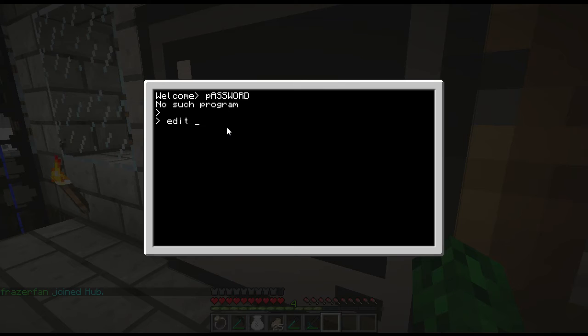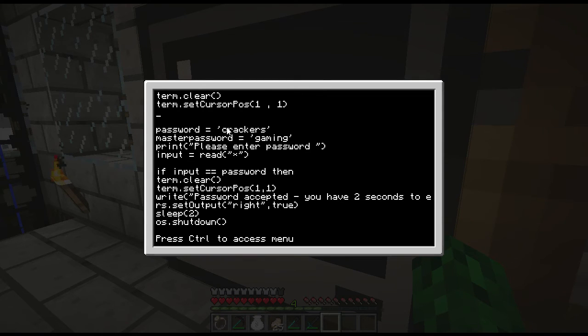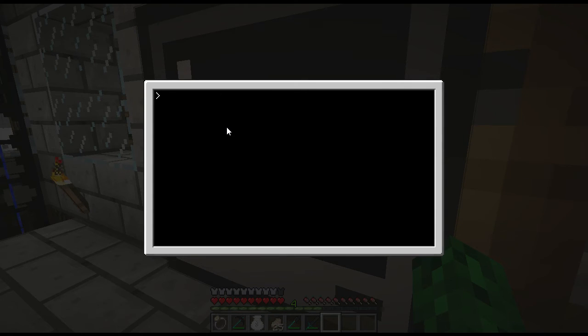Go back into edit mode, open the password file. Under term.clear and the password setup, under term.setCursorPos, add os.pullEvent with a capital E, and 'raw' with a capital R. This prevents anyone from holding Ctrl+T to exit the program. Let's test it — holding Ctrl+T is now not working. Cool.